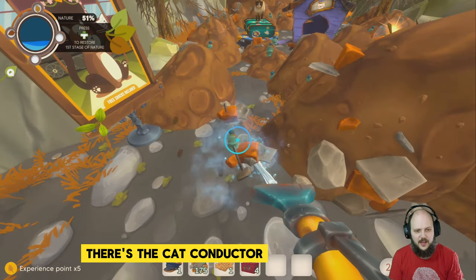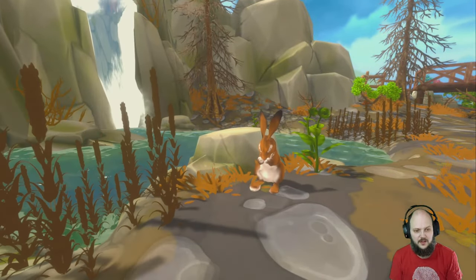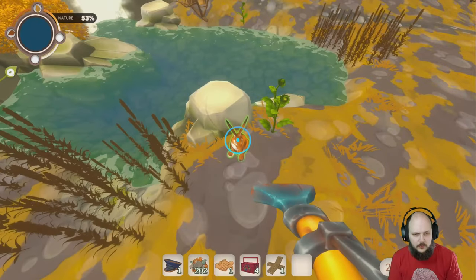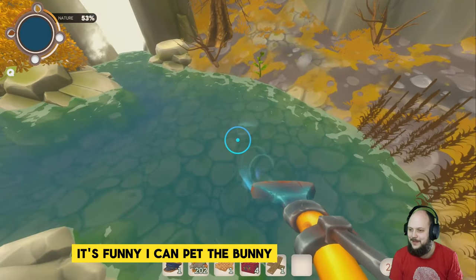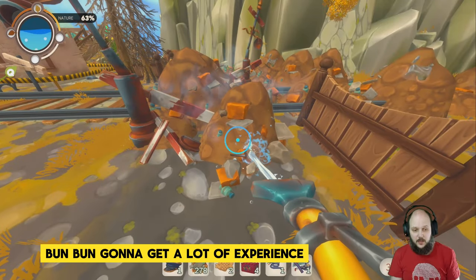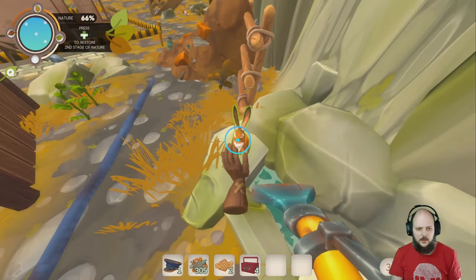All pets welcome — nice. There's the Cat Conductor. Press to restore the first stage of nature. Oh, it's a bunny wabbit. Slow progress, but I like it. What does the bunny do? Oh, I can pet the bunny! That's funny. In some games you can pet a dog — here you can pet a bunny, a bun bun. Gonna get a lot of experience after I put all of that stuff in the workstation. It's a very rewarding game. Brown puddles have been removed — I like it!